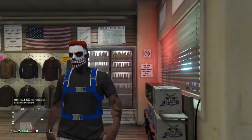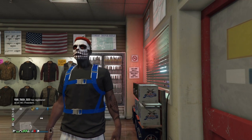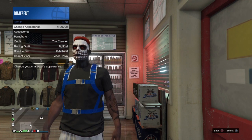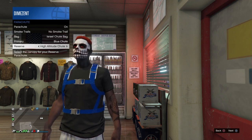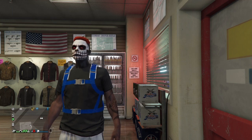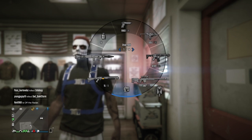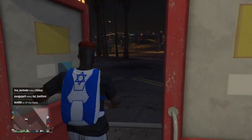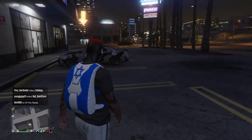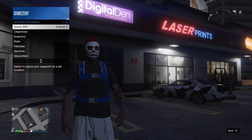Go back to the outfit section and save this outfit with the parachute bag on and without any glasses or hat. Once saved, open the interaction menu, go to style, parachute, go to reserved, and switch it left or right a few times. Open the weapon wheel to confirm you now have two parachute bags — that worked on our second character as well. That's the setup done on both characters.